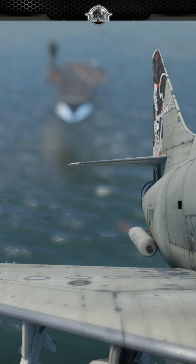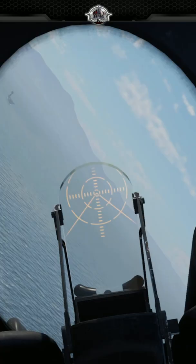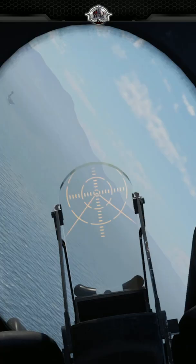This week's challenge was to take down an enemy carrier. The A4B happens to be one of my favorite aircraft in the game, simply because it's very easy to fly in simulator mode, it's very forgiving, it's highly agile, it's got good payload, and it's all analog.